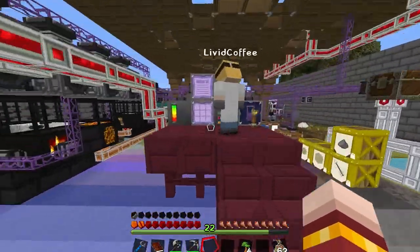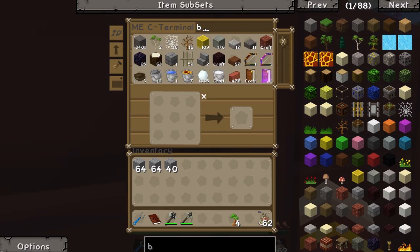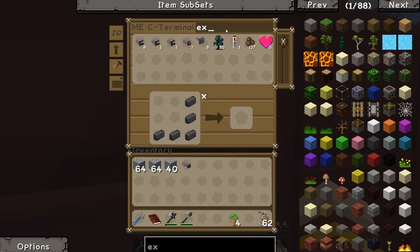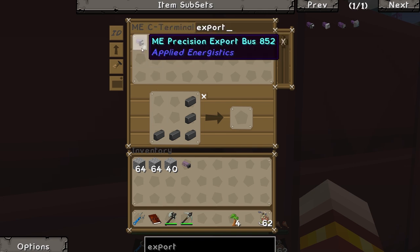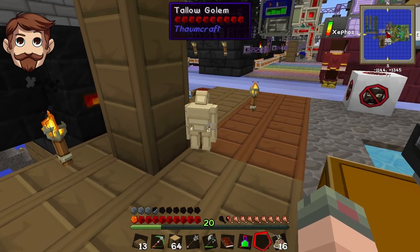It's a seared glass faucet, so I need two basic imports. Has it made any grout for me? I'm going to need a precision... No, it's not making grout, this. I'm making grout, yeah. I've got 150 grout on me. Can you cook it? I'm cooking it right now.